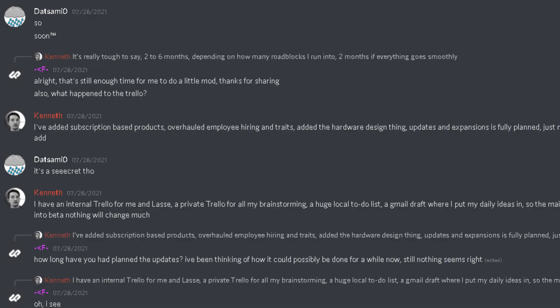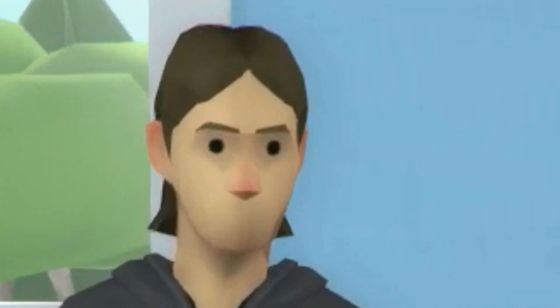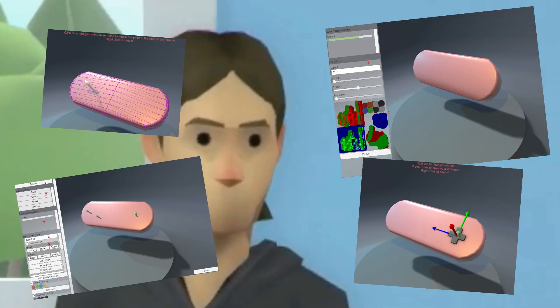The three main features that we know of now are: overhauled employee hiring and traits, hardware design, and of course, updates and expansions. Luckily, we know quite a bit of the details of what's coming. We also know that most of the Alpha 11 mechanics will stay. Let's start with the all-new hardware design.